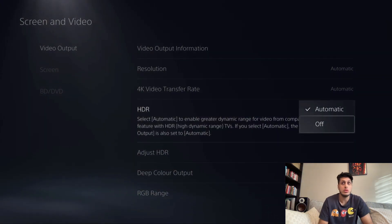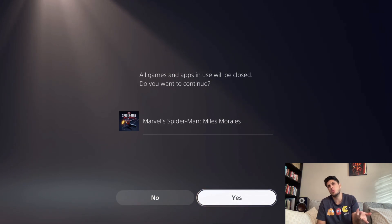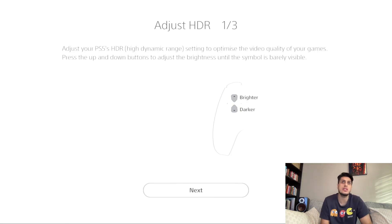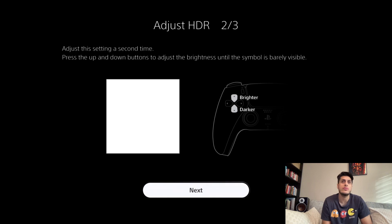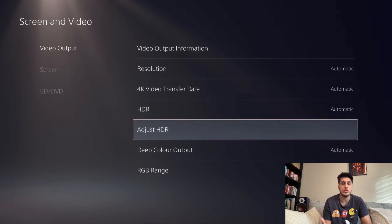You've got HDR — most likely you want that on automatic if you want it on. Make sure you do adjust HDR; you will have to quit any game you have open, which is annoying. But if you do that, it will take you to a screen where you go up and down until the logo is just barely visible. That's how you adjust your HDR.